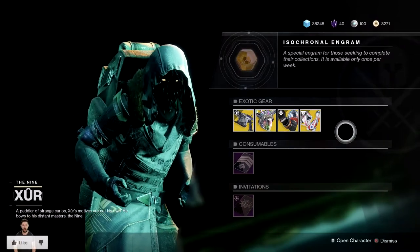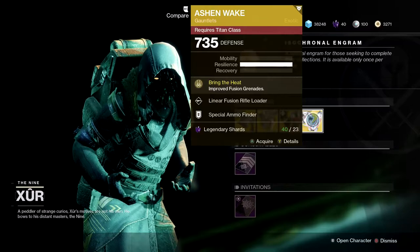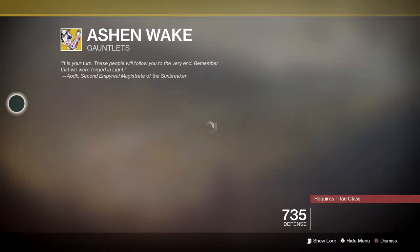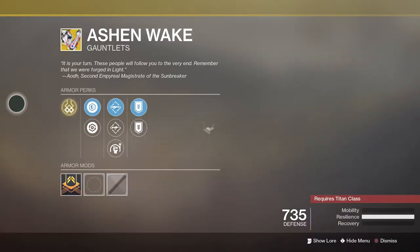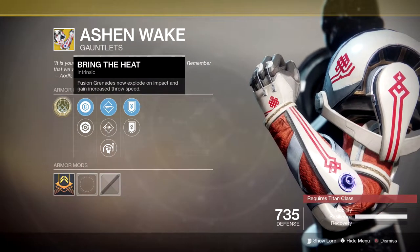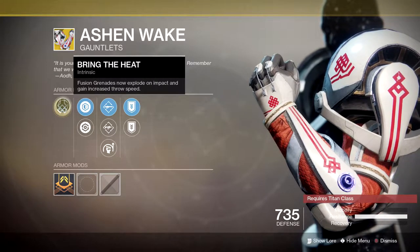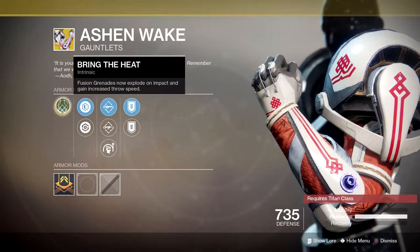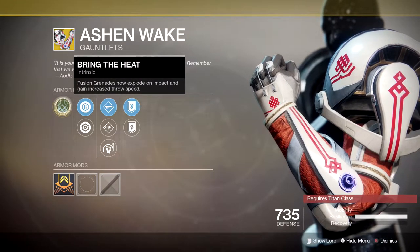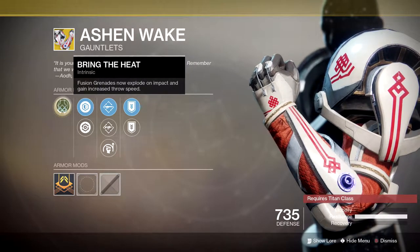Let's start things off this week with The Ashen Wake for the Titan — 23 legendary shards. This very underused exotic looks pretty cool and fairly unique. Main perk is called Bring the Heat: fusion grenades now explode on impact and gain increased throw speed. This is actually pretty decent, and I do like it — it just looks unique, especially with the perks this week.